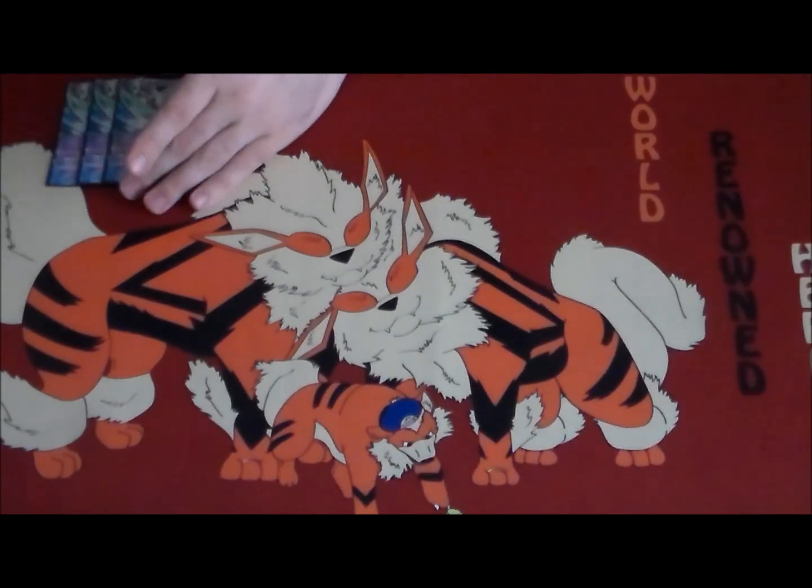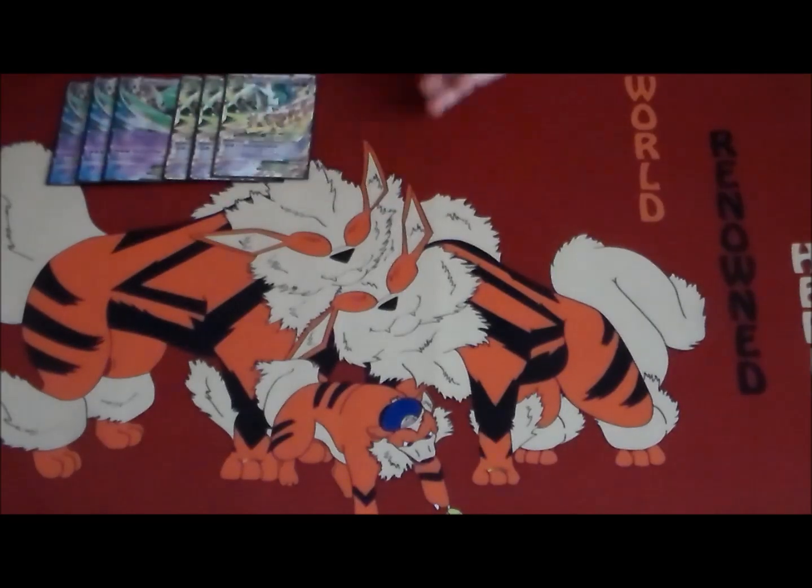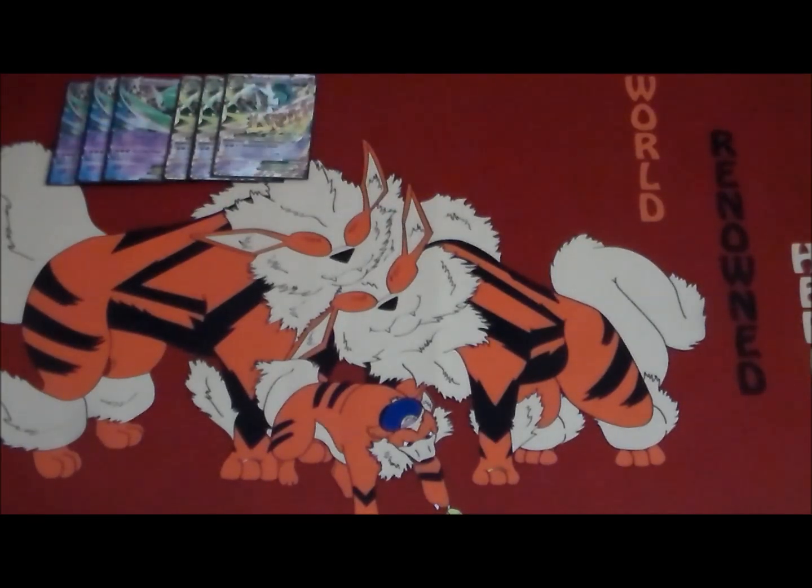We're going to start out with Ralts EX. We play the one from the Booster Pack, not the Box Promo, mainly because for one energy with Dimension Valley out he can swing for 30 and force a switch out if you desire. And then for three Psychic, Piercing Prizes — if you have not taken a prize yet — will deal 170 damage, enough to knock out a good chunk of regular non-Mega EXs. Otherwise, it's 50 damage plus 20 more for each prize card you have not taken yet. We play three Mega Gallades as well, so a 3-3 Gallade line.